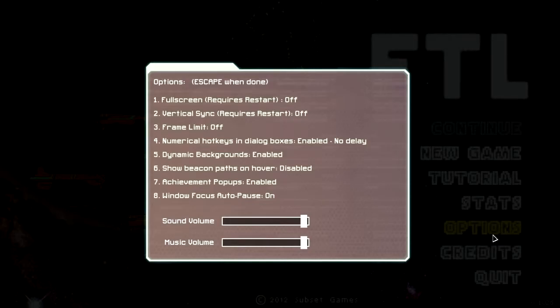The options: it's a sort of old-school, 8-bit style game, so you're not going to get a lot of options, but it has got a fair amount for an indie game of this genre. You've got full screen — didn't work for me, I don't know why — vertical sync, frame rate limit which is actually quite a nice option to have, hotkeys, dynamic backgrounds which are something to do with in-game, show beacon paths, and of course two different sound options.